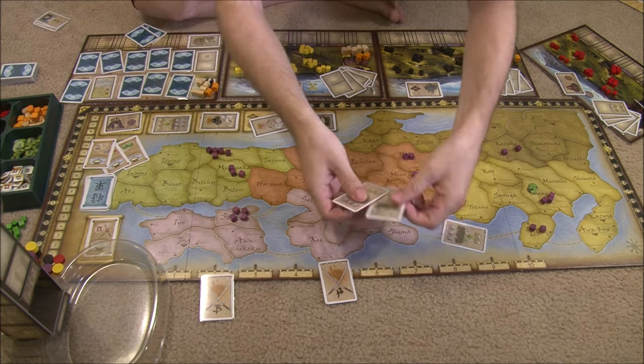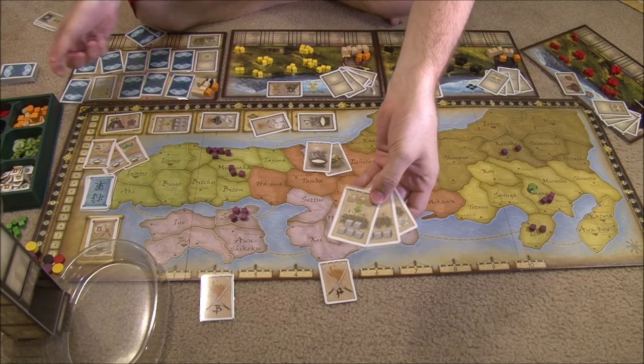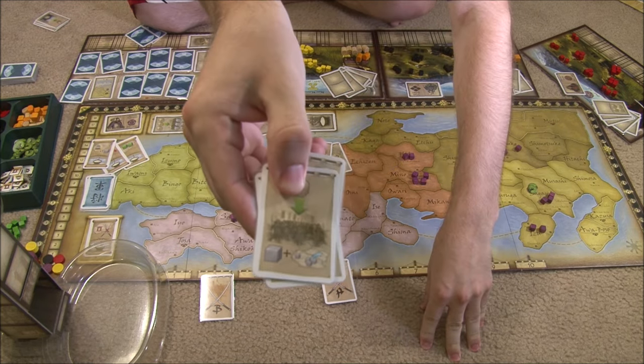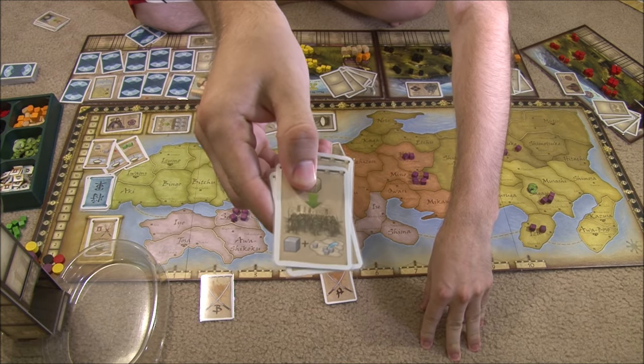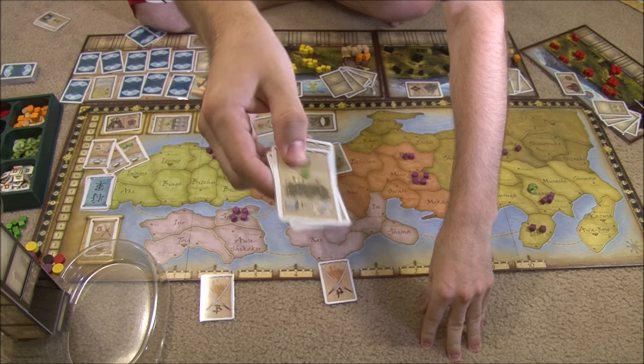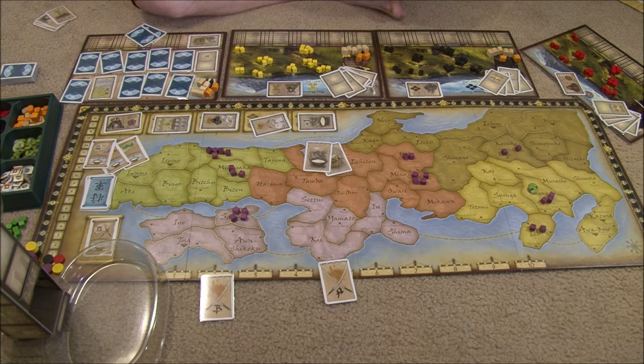Next is deploying and moving armies. There are three cards that allow you to deploy armies in the province card you played with a certain cost. There's also a move action that allows you to move from that province to one adjacent place, but you cannot initiate a battle this way — it has to be a province you already own. Anything connected with a sea route is considered adjacent. You also have to leave at least one of your armies in the previous place when you move — you can't completely desert an area.